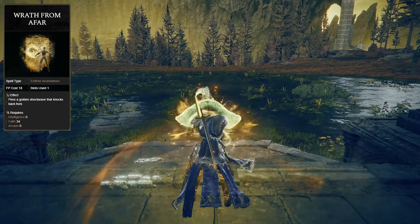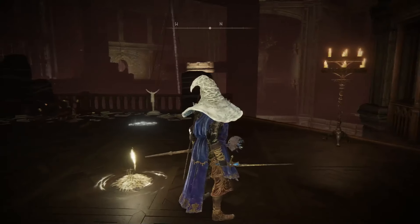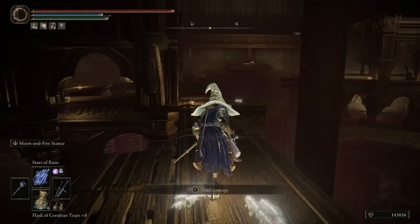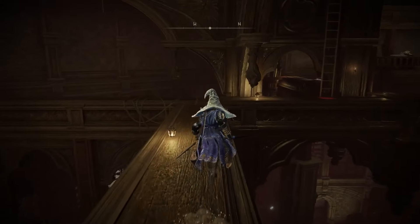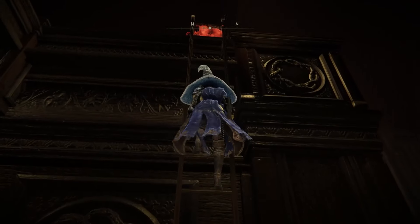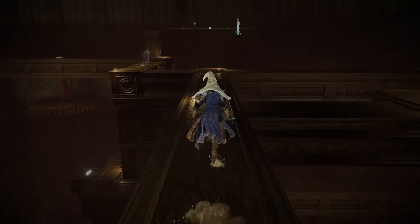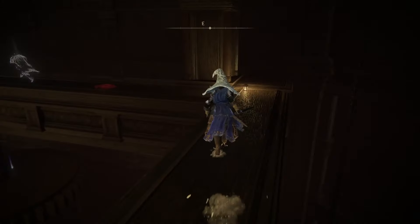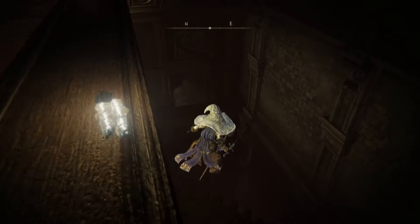Up next, we have Wrath from Afar. This can be found by traveling to the Storehouse Loft Site of Grace in the Shadow Keep. From here, you just want to take the elevator up and simply follow the path. The incantation can be found behind the pillar located on the giant gear.